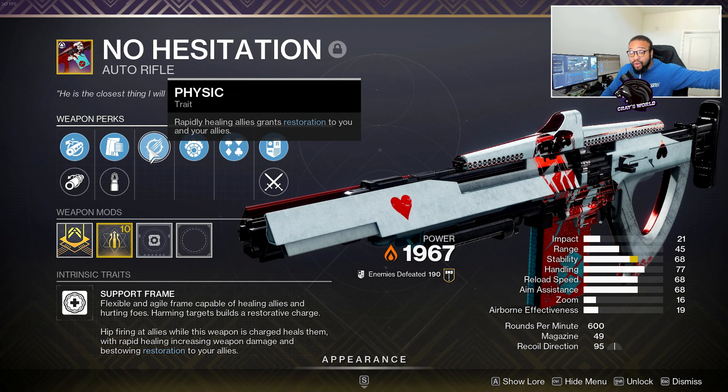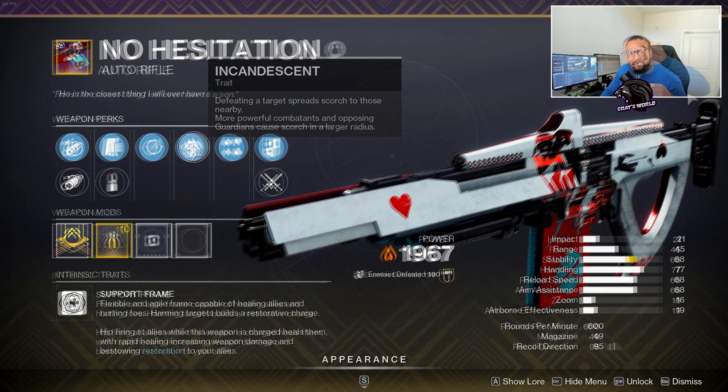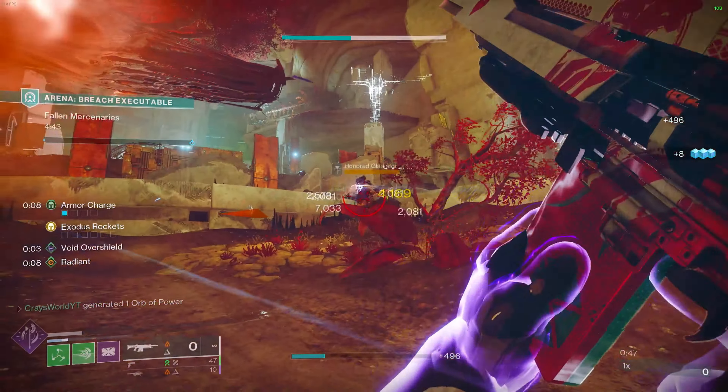If you're unfamiliar with what a support frame is, check this out. Support frames are flexible and agile frames capable of healing allies and hurting foes. Harming targets builds a restorative charge. Hip-firing at allies while this weapon is charged heals them with rapid healing, increasing weapon damage and bestowing restoration to your allies. I cannot stress enough how helpful this is, especially with some of the perks you can acquire on this auto rifle.